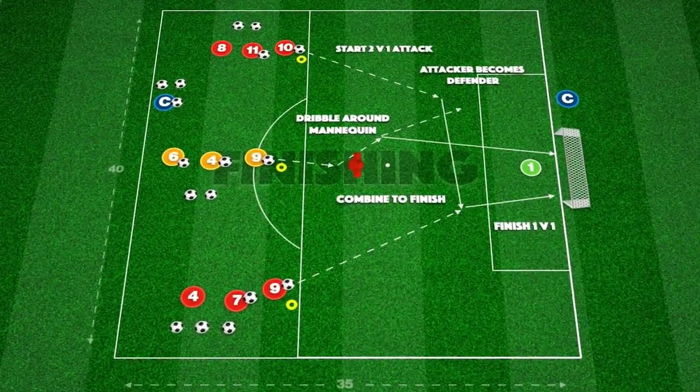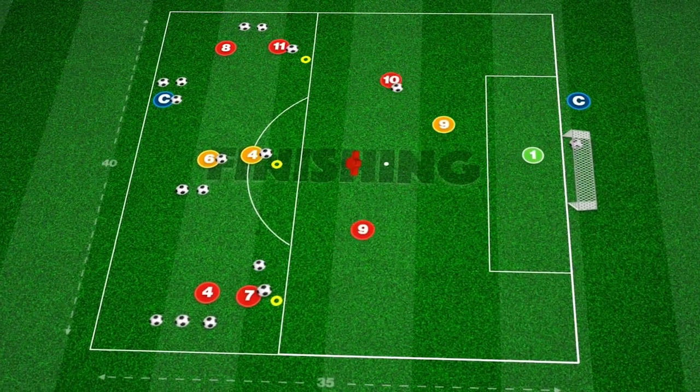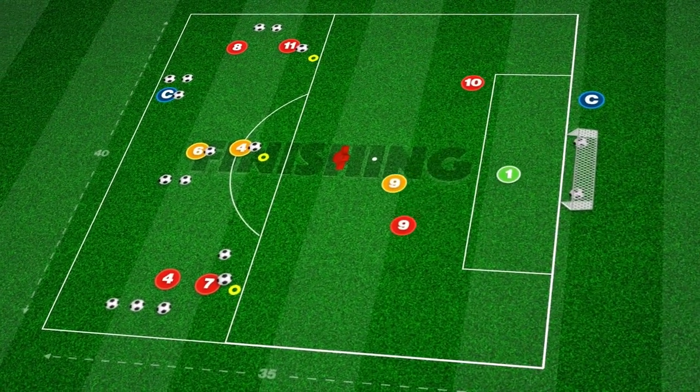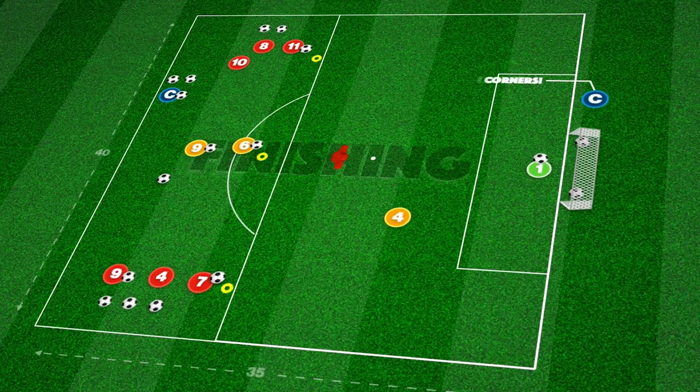This wave practice takes place in a 35 by 40 yard area and focuses on finishing in different attacking scenarios. We set up with three players starting on each cone, a central mannequin and a goal protected by the keeper.